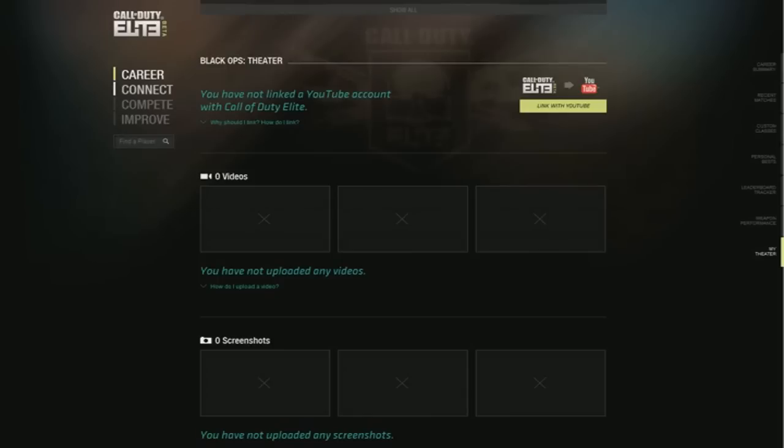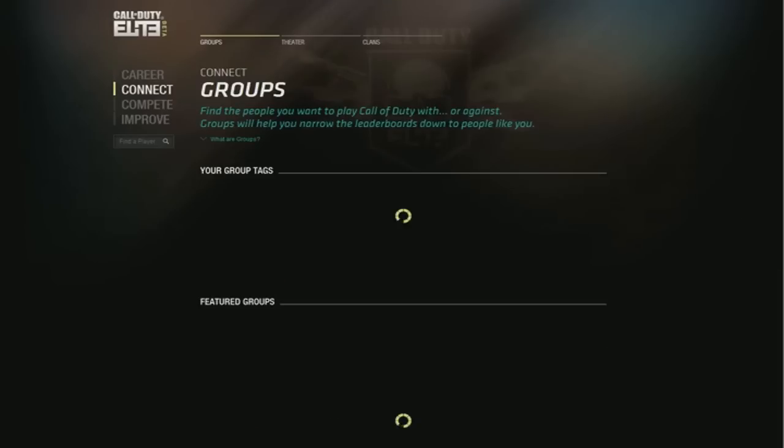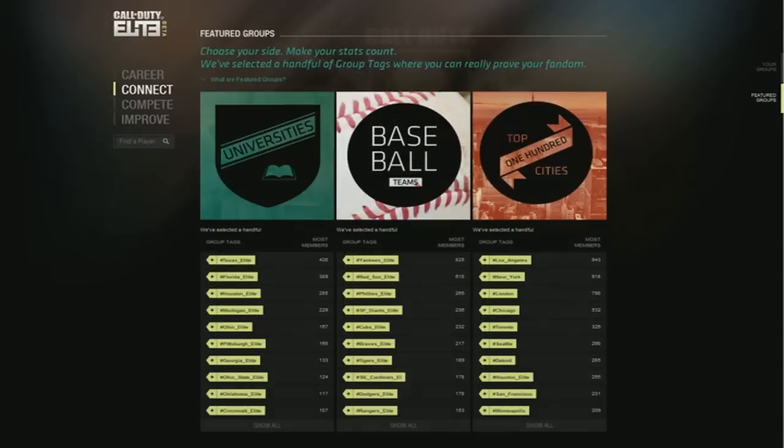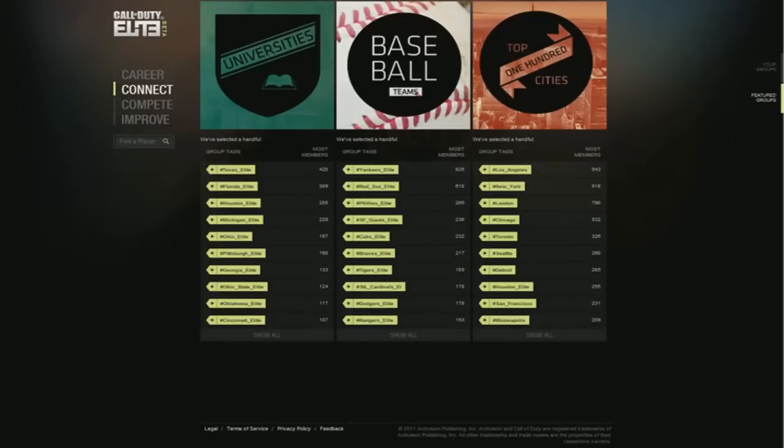As you can see, we have Connect, Compete, and Improve. Heading over to Connect, there are multiple different groups in this game — some of them are kind of weird and not really necessary. Here you can group your tags, manage them, and other people can tag you and you can accept the tags. Going down to Featured Groups, this is somewhat weird — it's kind of like an elitist group or a popularity contest. What's your favorite baseball team? Obviously the Yankees are the most popular. One of the biggest cities in the US is Los Angeles, so it's going to have the most members.